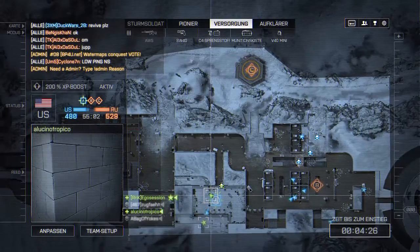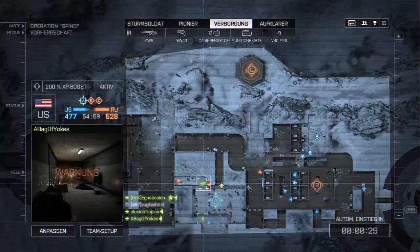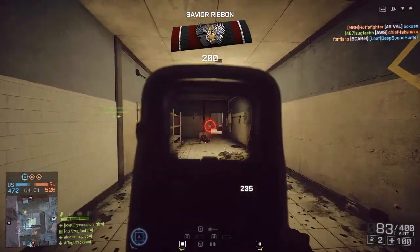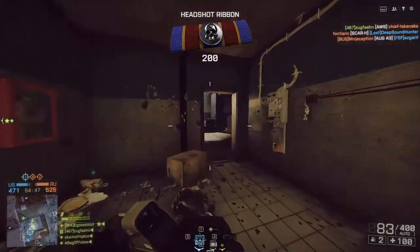Bei den meisten MGs wird dazu allerdings noch das Zweibein benötigt, welches eigentlich nur Zeit verschwendet. Die AWS kann es allerdings auch ohne Zweibein — aus der Hüfte, besonders mit Laserpointer, trifft sie souveräner als andere MGs. Auch im direkten Zweikampf ist sie ziemlich unbezwingbar. Die AWS ist einer der wenigen MGs, abgesehen von der MG4, die wirklich gut aus der Hüfte trifft. Ich hatte einen kleinen Kampf zwischen AWS und MG4, wer nun der Beste wird — aber da ich mit der AWS deutlich mehr gespielt habe, habe ich jetzt die AWS gewählt.